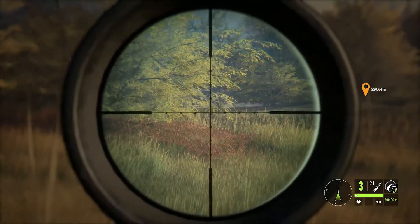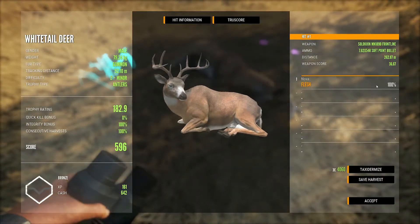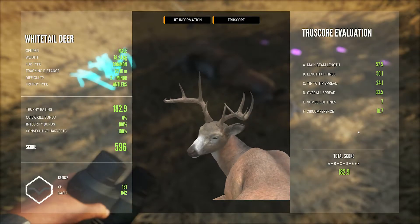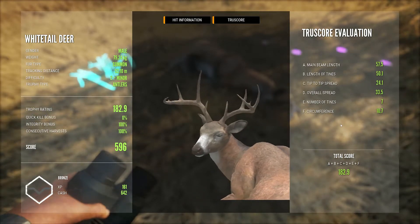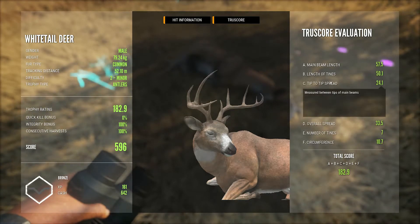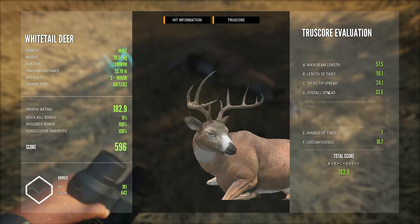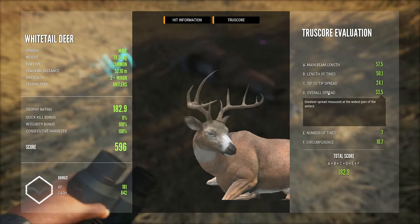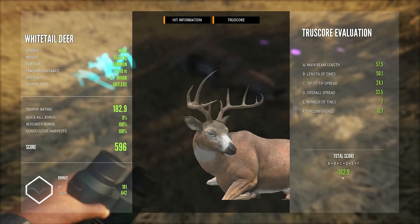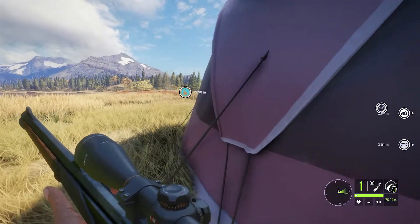The overall score, called True Score, can now be found in the harvest screen under True Score, where all the separate attributes and their values are calculated and explained. Here in the True Score evaluation screen, we have: A - main beam length, B - length of tines, C - tip to tip spread, D - overall spread, E - number of tines, and F - circumference. The total score is calculated from these 6 randomly generated numbers.